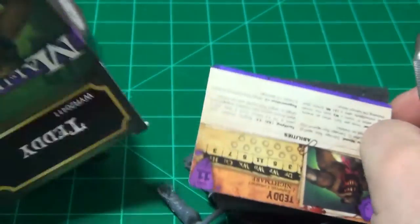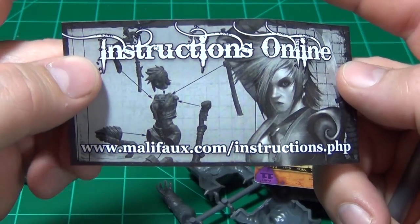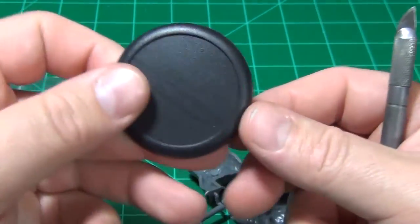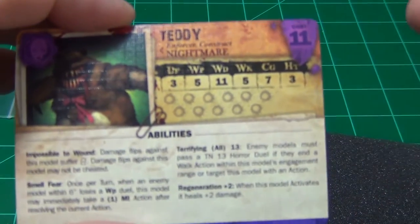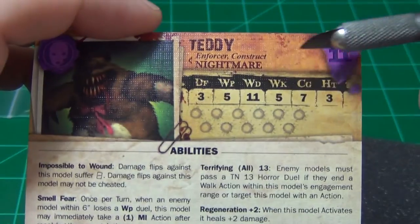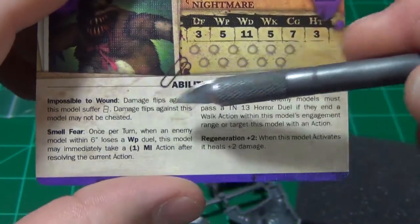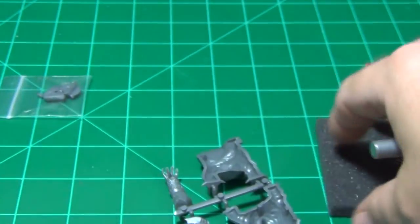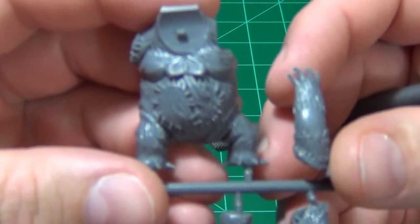When you open it up, you get a little thing showing you where to go online to look at instructions if you have any confusion about how it fits together. You get a 50mm base and the character card to use for the game, which gives you the classification of the model, how much it costs, its stat line, its soulstone points, the abilities it can use, the attack actions, and the tactical actions it can take. It looks to be a one-sprue model with some bits in a bag.